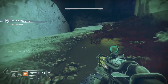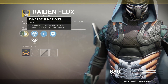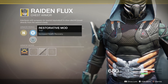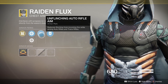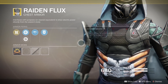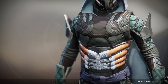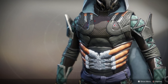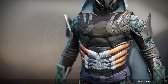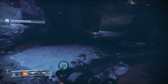Moving on, another really fantastic exotic is the Radiant Dance Machines exotic chest armor. This basically makes your Arc Staff last longer. Again it's more about making the most of your super rather than getting it back. Just like with Stormcaller, Arc Staff got significant buffs with Arc Week — people are taking down Riven with Arc Staffs now, just smashing the crap out of her hand. Radiant Dance Machines was already a key part of the meta back in vanilla Destiny 2 when Arc Staff was just insane, and Arc Staff is back to being kind of insane, so expect Radiant Dance Machines to be really, really good.